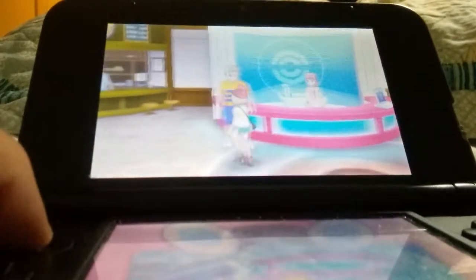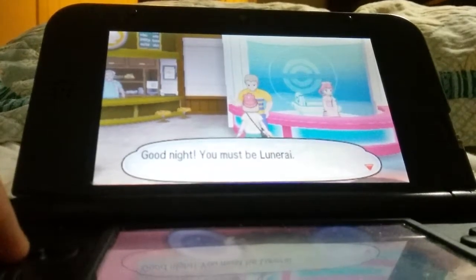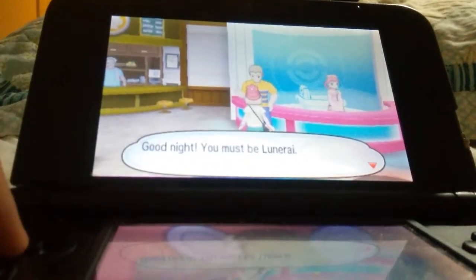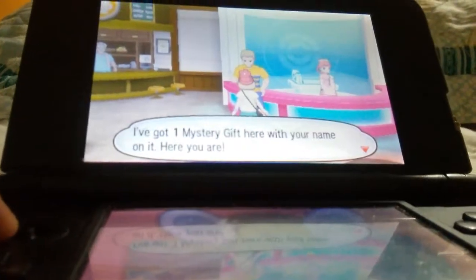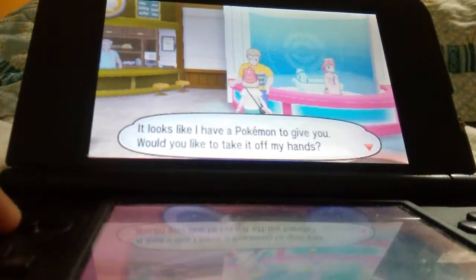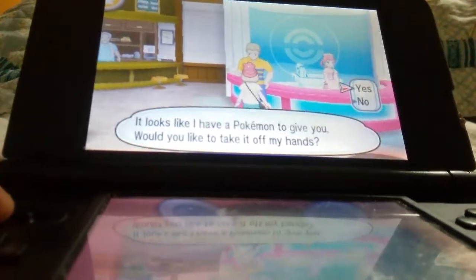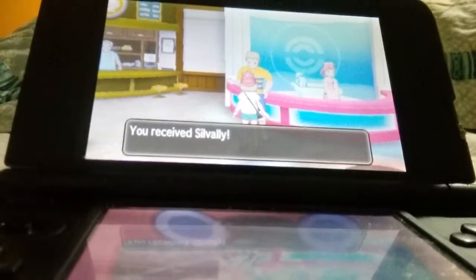I'm going to go ahead and get the gift from him. The Deliveryman says: 'Good night! You must be... Lunarai.' Yeah, that's the name I picked for her. 'I've got one mystery gift here with your name on it. Here you are. Looks like I have a Pokemon to give you. Would you like to take it off my hands?' Yes! So now I have received Silvally.